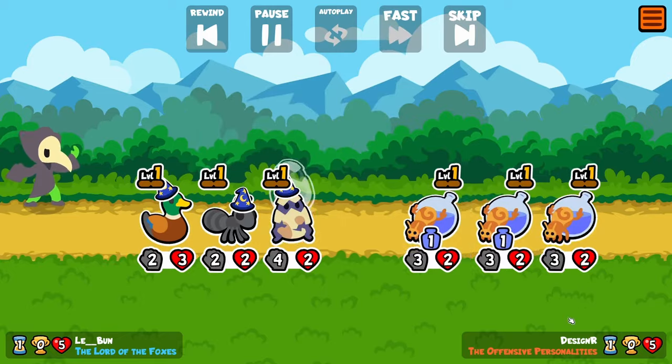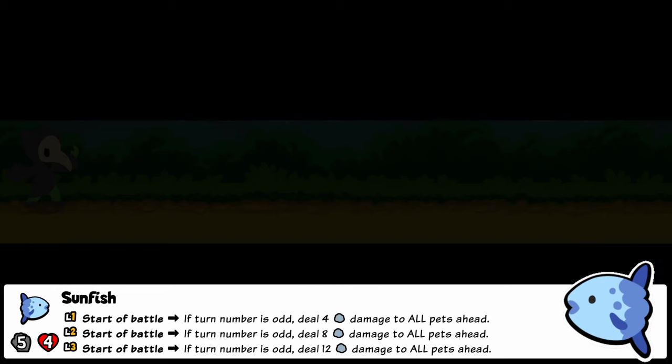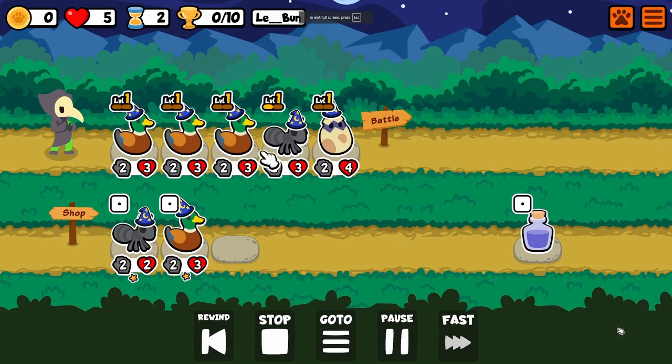There's a ton of that, but there's also a new mini pack with one pet in particular: the ocean sunfish. The ocean sunfish does 4, 8, or 12 damage to all pets ahead at the start of battle on odd turns only. So it's a sunfish, so it only works during the day. That's the gimmick.